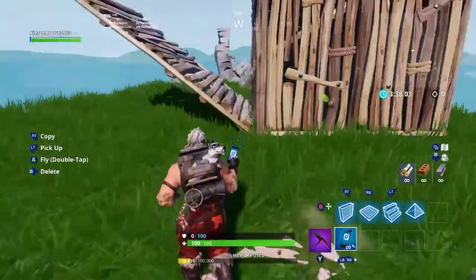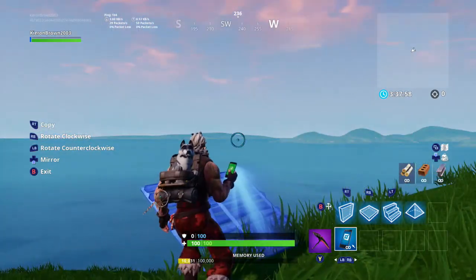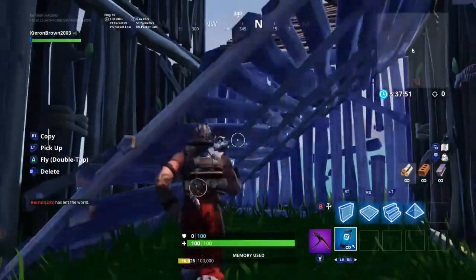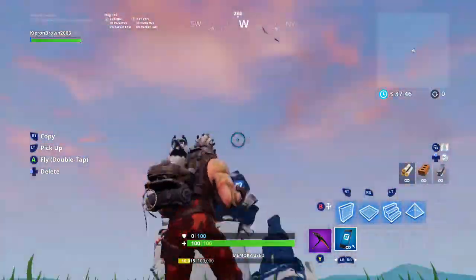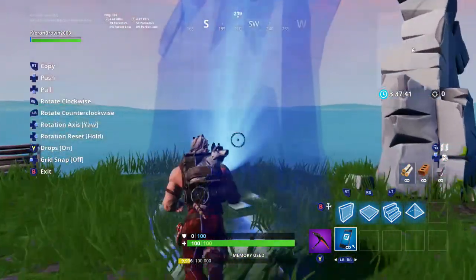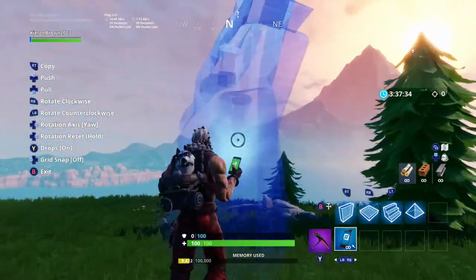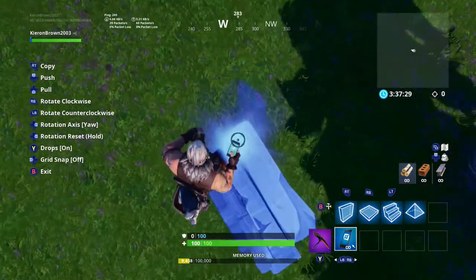Over to the right, this mode allows you to edit all the stuff. I can pick this up and basically move it over here. You can press left on the D-pad to delete everything and take it all down. You can move pretty much everything, destroy it, copy it, and place it all around here.